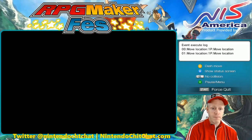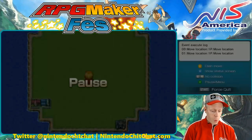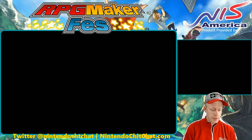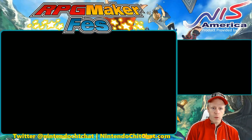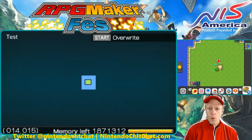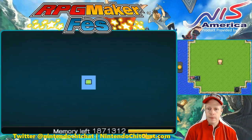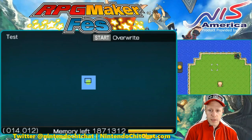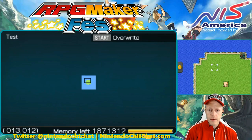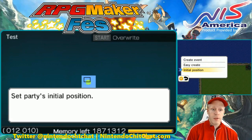This is all about creating the initial starting point. Let's back out of the test play and go back into map settings. Let's say we want to change that spot in the overworld. What you're going to do is hit the B button and edit event by hitting A. Place the event, then select what you want it to do. Let's say we want to start here. Hit the A button and go to initial position — set party's initial position.